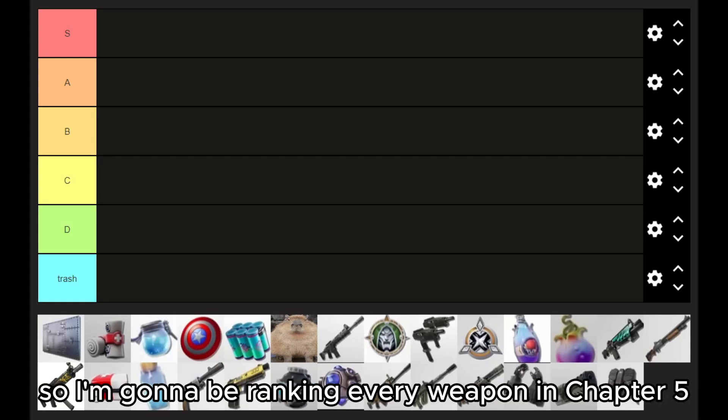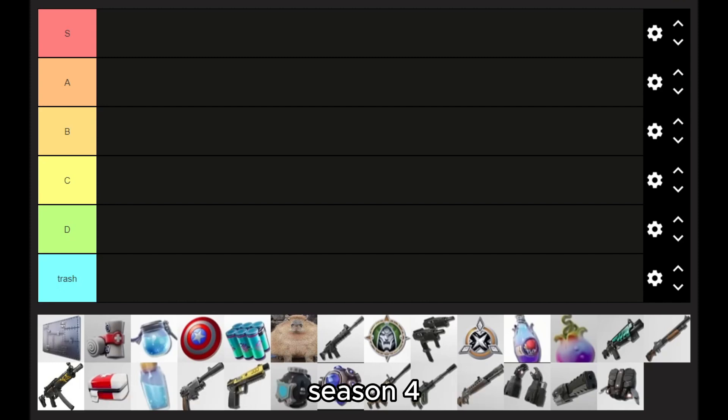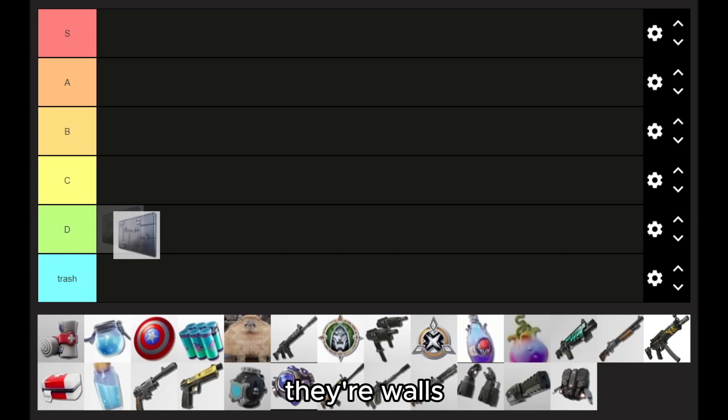All right, so I'm going to be ranking every weapon in Chapter 5, Season 4. The first one — armored walls. They're like... they're walls.